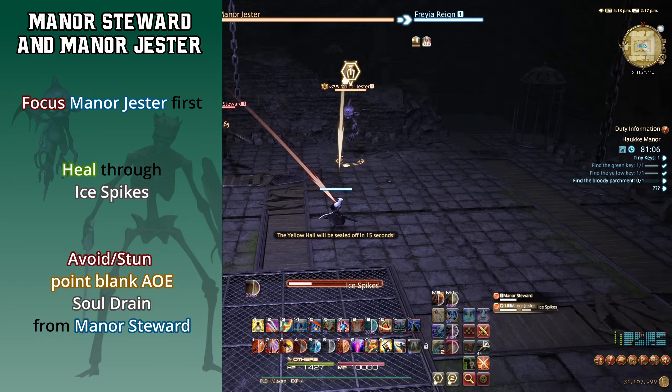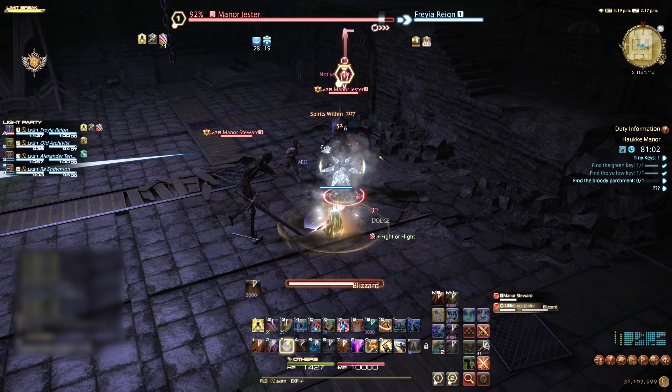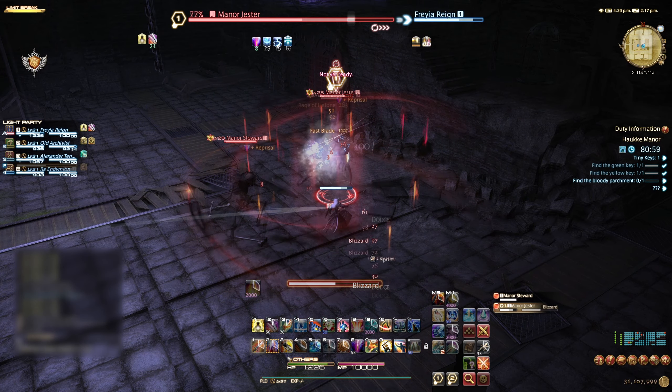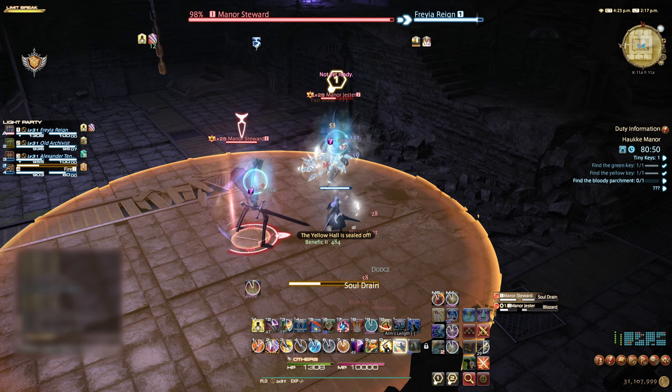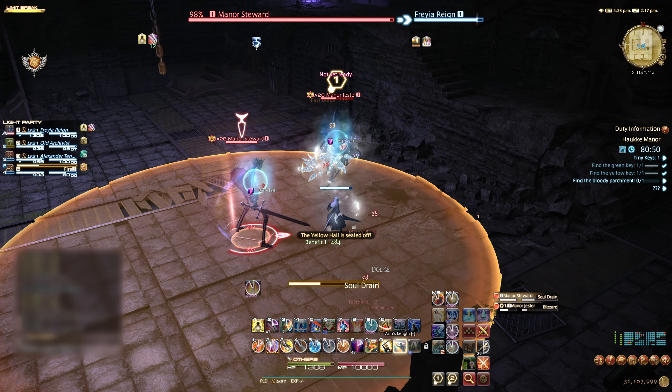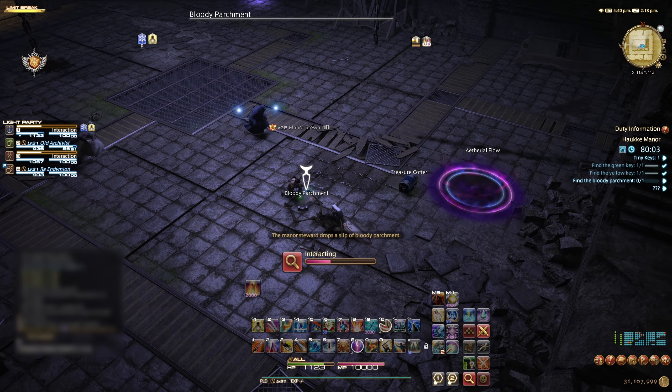Boss fight number 2 is the Manor Steward and the Manor Jester. Start this fight with the tank gaining enmity of both bosses, then the party focusing the Manor Jester — the Jester deals more damage and should be killed first. The mechanics we need to be aware of are the Ice Spikes from the Jester and the Soul Drain from the Steward. Soul Drain can be interrupted by stunning the Steward, or simply by moving out of the point-blank AOE to dodge it.